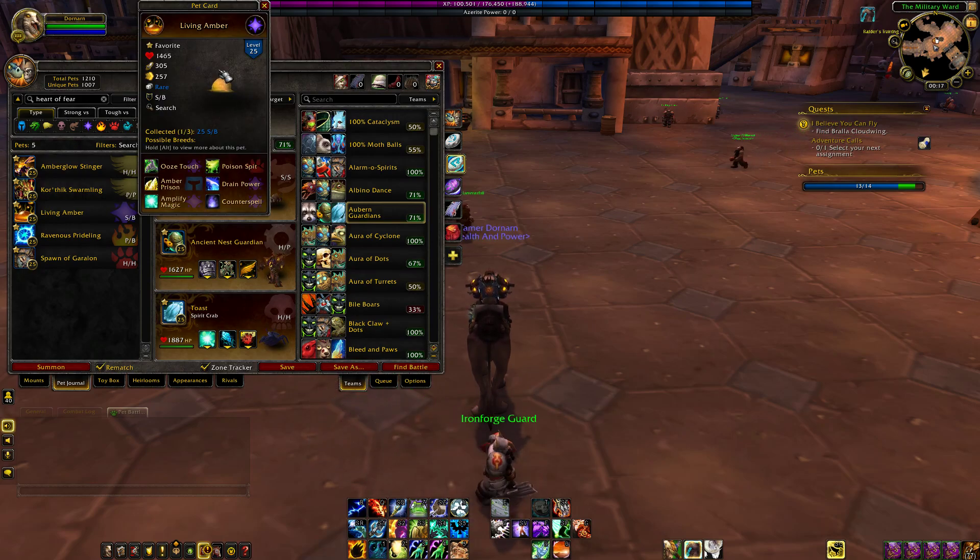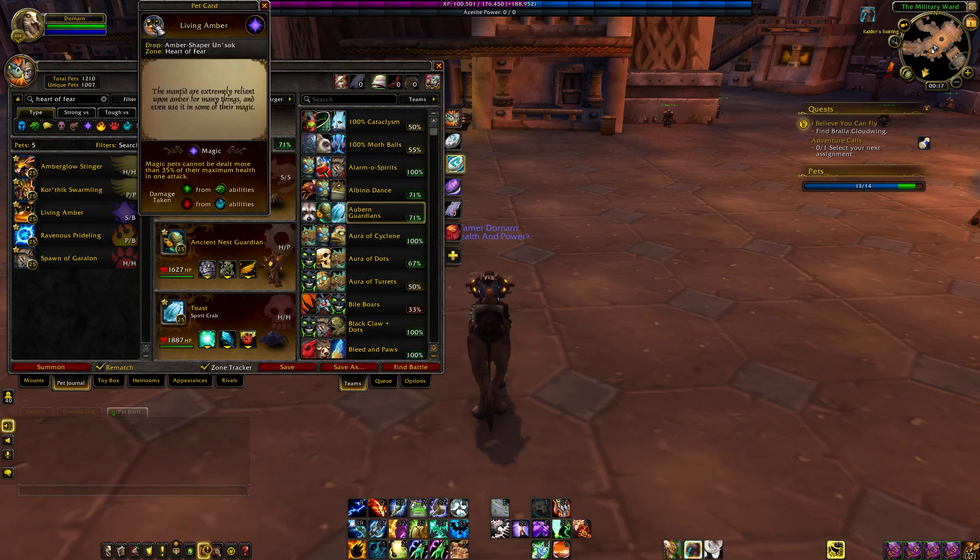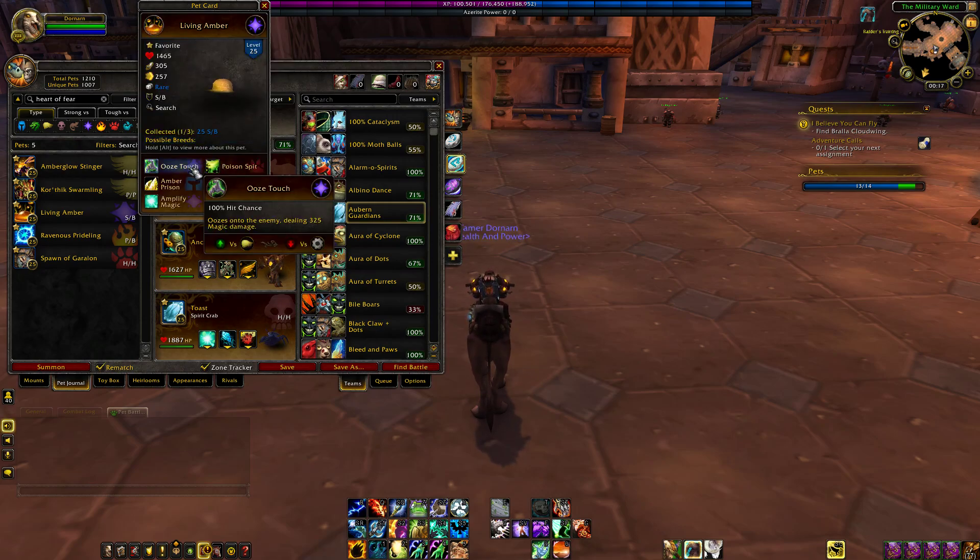Next up we have the Limping Amber, which is a magic type. It might have two breeds, but the breeds have not been updated yet, or it could just have this one. Drops off Amber Shaper Un'sok. He's got Ooze Touch or Poison Spit — basically up-front damage into a dot, or just a straight up 325. He's got Amber Prison once again, Drain Power, which deals a little bit of damage up front and then gives you a damage boost for two rounds as well as decreasing your opponent's damage for two rounds by 25%, so it can be quite handy. Amplify Magic — I do enjoy this ability quite a bit. The short three-round cooldown increases any damage that you do by 50% for two rounds.